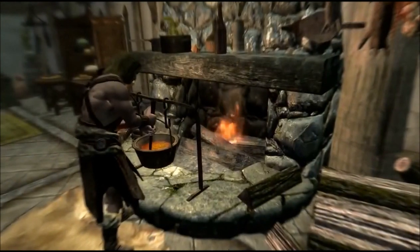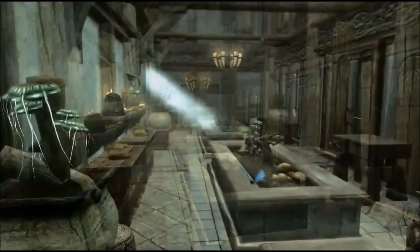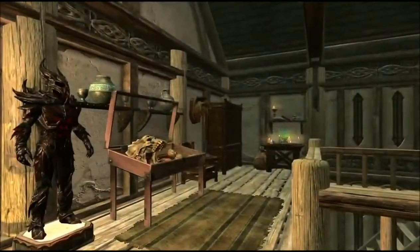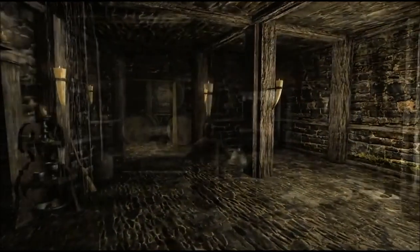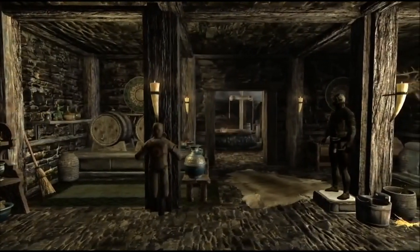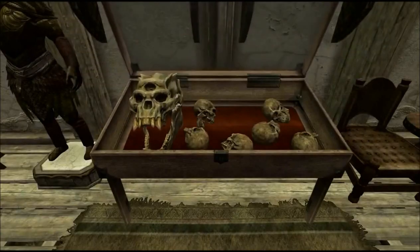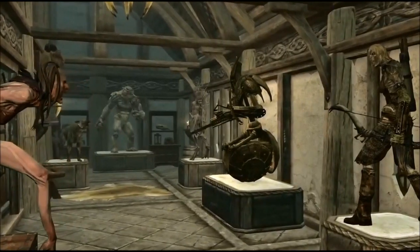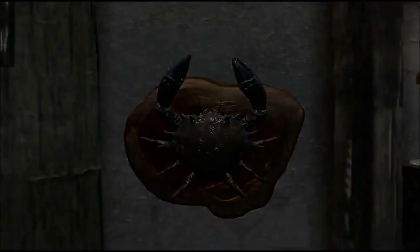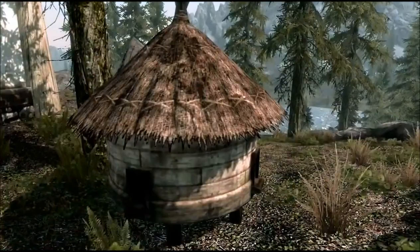Build simple rooms like kitchens and libraries. Attach a greenhouse, enchanter's tower, or alchemy lab to grow and craft your own items in-house. Use the interior workbench to furnish each room with a large variety of craftable objects. Showcase your treasures with display cases and impress your friends with elaborate trophies and even mounted mud crabs. Fill out your backyard with a garden, fish hatchery, and other useful additions.